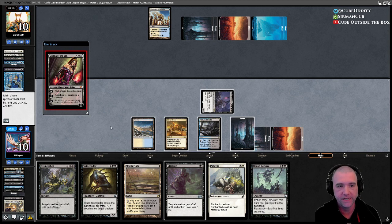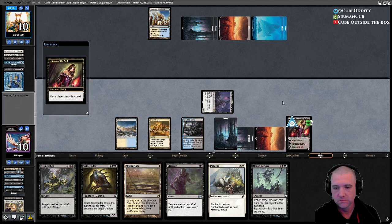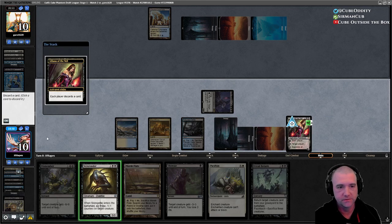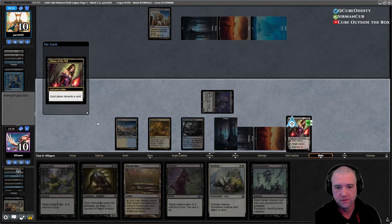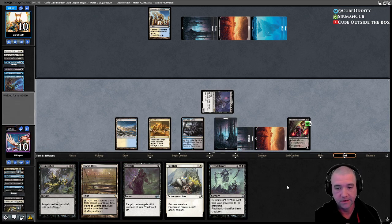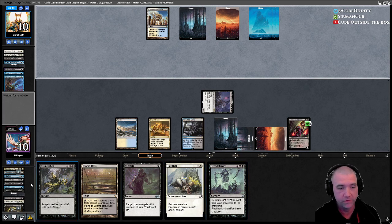Discarded a Brain Maggot, so they're discarding all their hand attack creatures. I'll just discard Skin Render, because I can't play that without targeting my own creature right now. We've got instant-speed removal, enchantment removal, more reanimate.